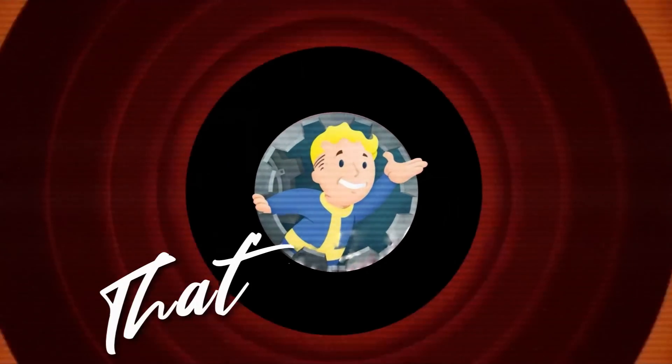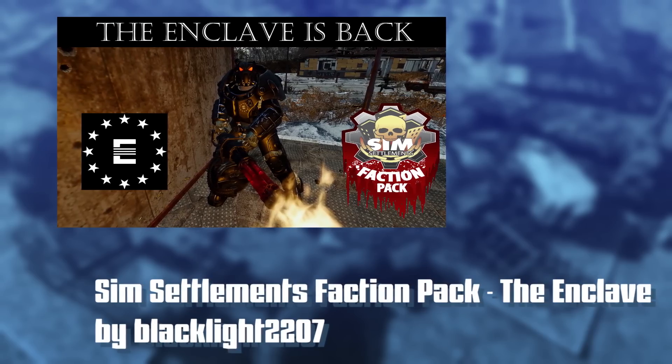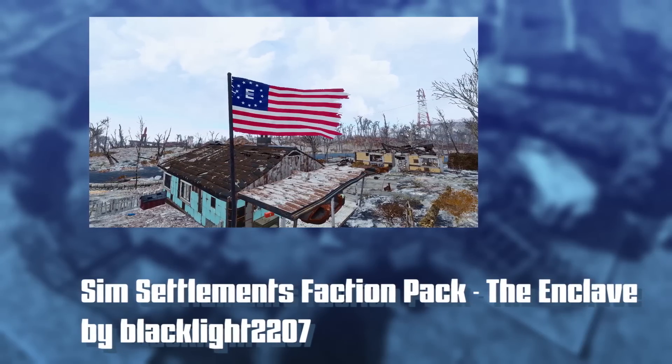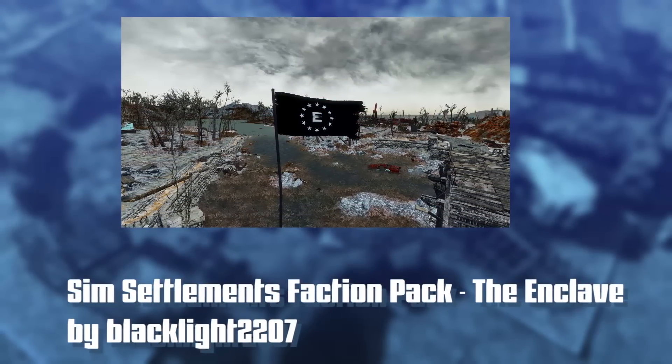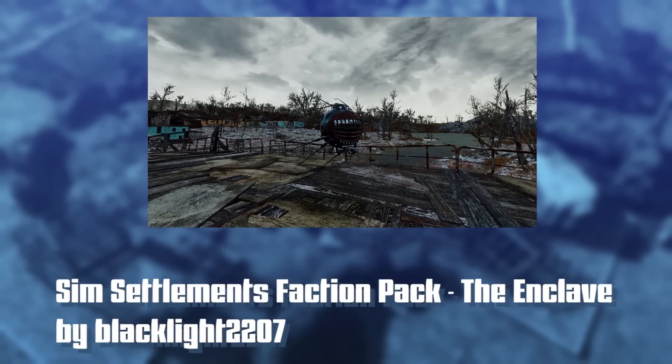Alright, let's head back. This week Raybo's got a bunch of Sim Settlements content, which I'm always happy to talk about. First up, there's a new faction pack — but the same author also has something else. The new faction pack is by Blacklight2207, who is the author of the Enclave faction pack. That one came out and people were very excited because the Enclave is one of the most requested factions for content in Fallout 4, especially with the Conqueror system.